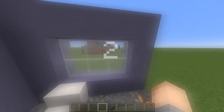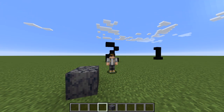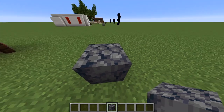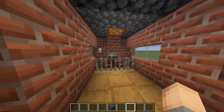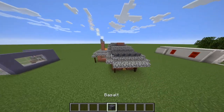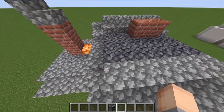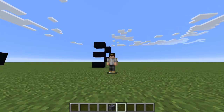At number two we have this cool block called basalt. In the nether you can find it in pillars that connect the bottom of the nether to the top. If I fly up, we've used basalt as shingles — shingles are normally a different color but this is all we have, and it matches really nicely with the cobblestone and even the shroom light.